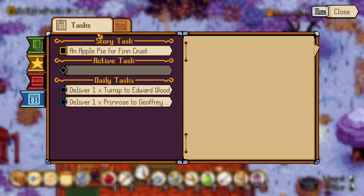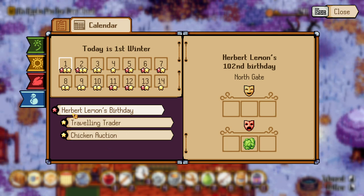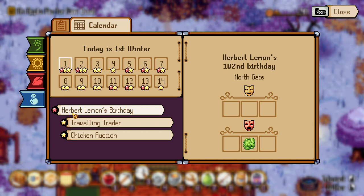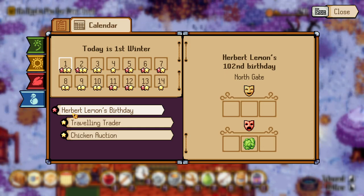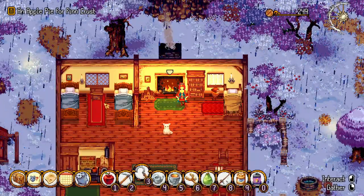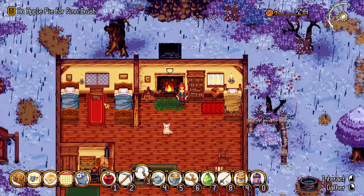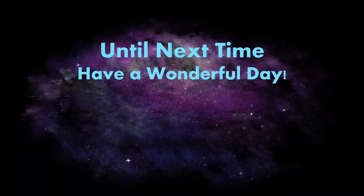Calendar: traveling trader, chicken market, and it's Herbert Lemon's birthday. He's a hundred and two! He doesn't like cabbage or apples - well he doesn't hate apples but I know he doesn't like them either. We'll have to find something for him. But we'll be doing that in the next episode. I hope you guys have enjoyed this episode, and until next time I hope you have a wonderful day! Thank you!